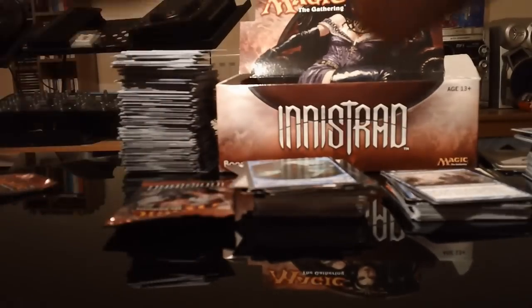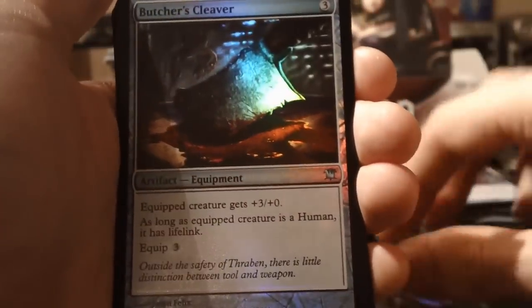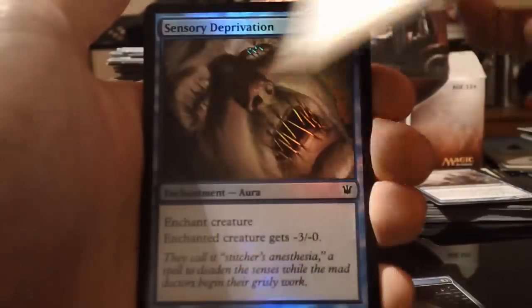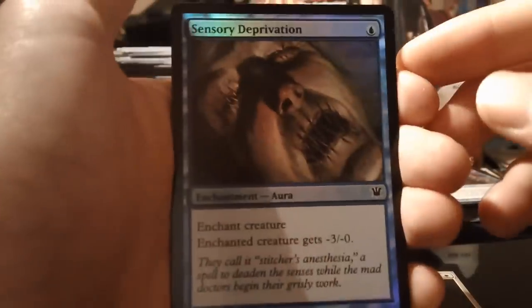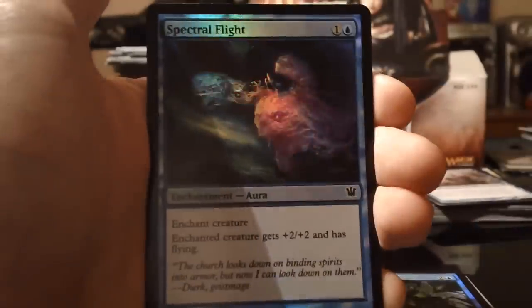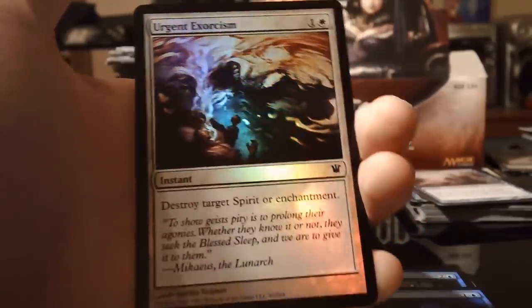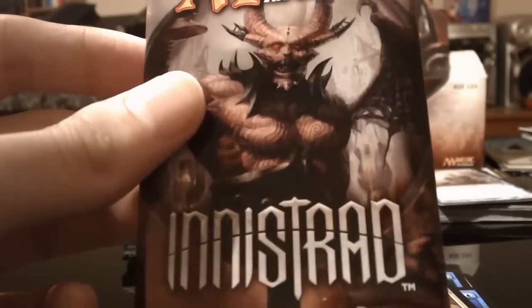For the foils: Bitterhart Witch, Butcher's Cleaver, Cloistered Youth flip card turning into Unholy Fiend, Sensory Deprivation, Elder Cathar, Forbidden Alchemy, Spectral Flight, and Urgent Exorcism. That does it for our Innistrad booster box break — I hope you enjoyed it.